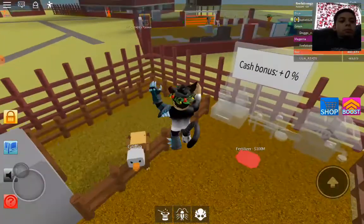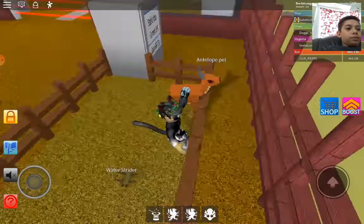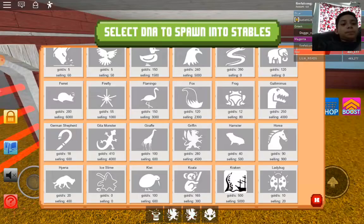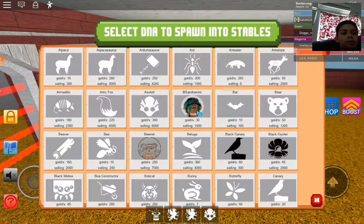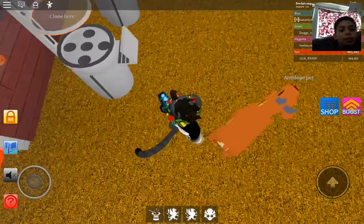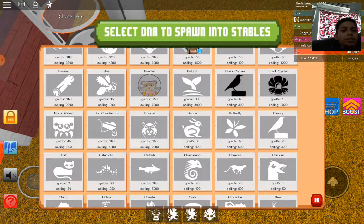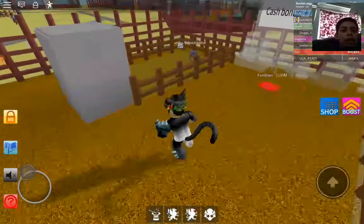Let me check the water strider's income properly — griffin does 280 and the axolotl does 300. The water strider beats both of them. So the water strider is actually the best earner of the three, which is great if you just unlocked it.